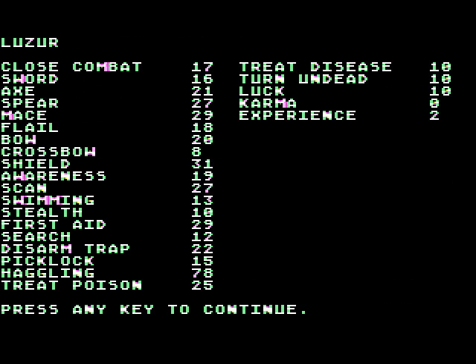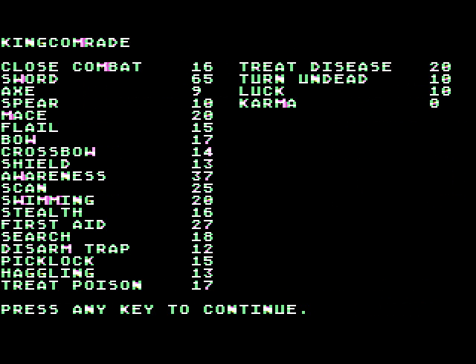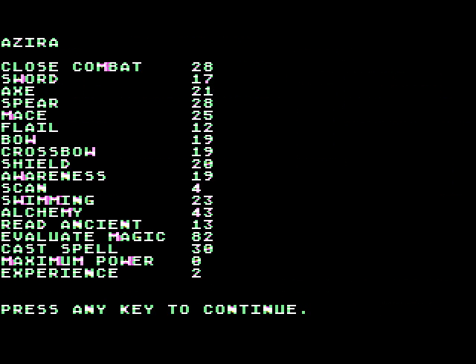He had 36 haggle to start and more than doubled that — a little bit over doubling, which is pretty good. A little leftover experience we'll save for further improvement. We went ahead and improved his sword skill too. He had about 30, so he more than doubled his sword skill with only 20 experience.